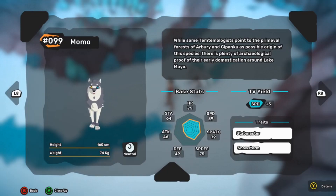One more thing to point out for Momo: its TV yield is three speed TVs. So if you wanted to farm speed TVs, this seems like a great location, as Momo spawns pretty frequently up at the Kilima Peaks. But now let's take a look at Yowler.